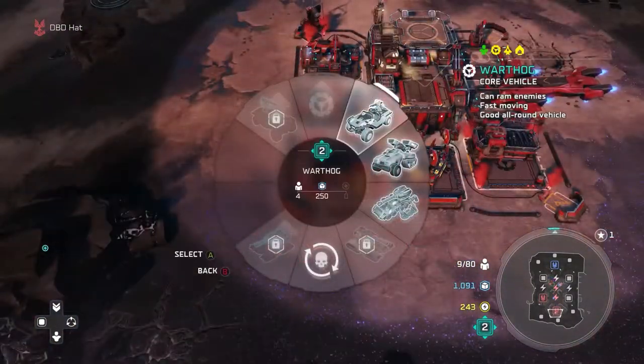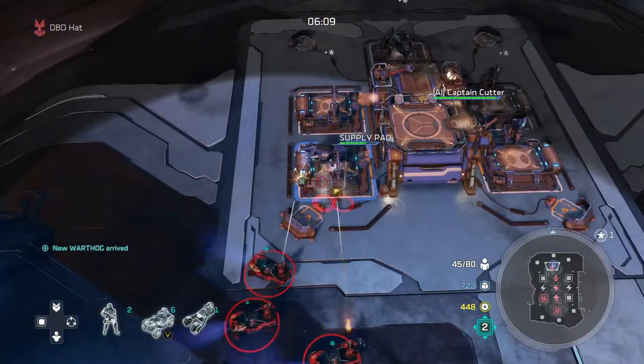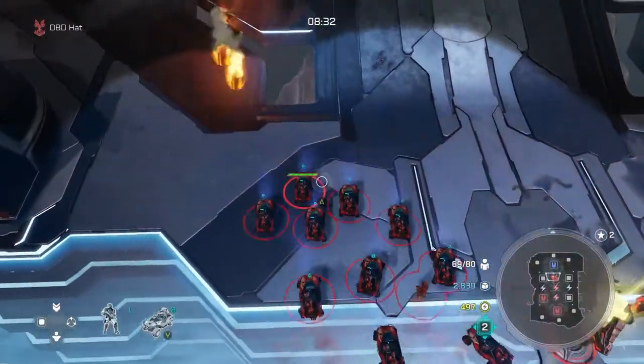Once upgraded to the level 2 command center, build two garages and start pumping out Warthogs. You should be harassing the enemy with your vehicles by the 5 or 6 minute timer, playing a war of attrition by taking out their units and damaging their bases.